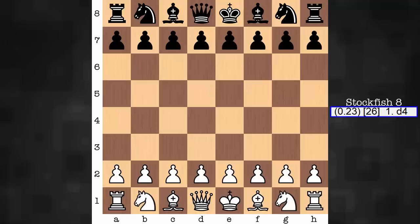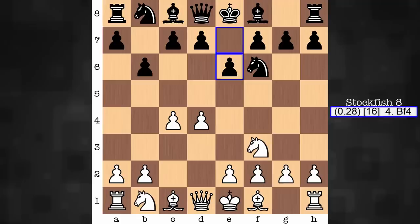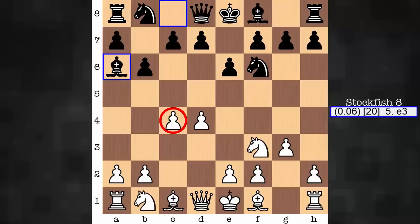Hi everyone, it's Jerry. Let's have a look at another AlphaZero game. AlphaZero has white in this one, against Stockfish 8. This is the only game of the Queen's Indian Defense games where Stockfish 8 initially deploys the Queen Bishop to a6. So let's see how play develops. It starts off not looking like a Queen's Indian, but we quickly transpose, and it's on move 4 where we see Bishop a6.